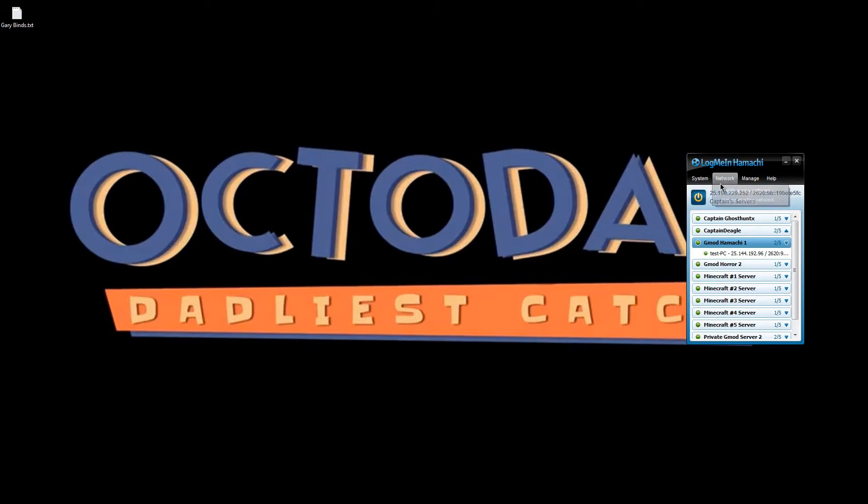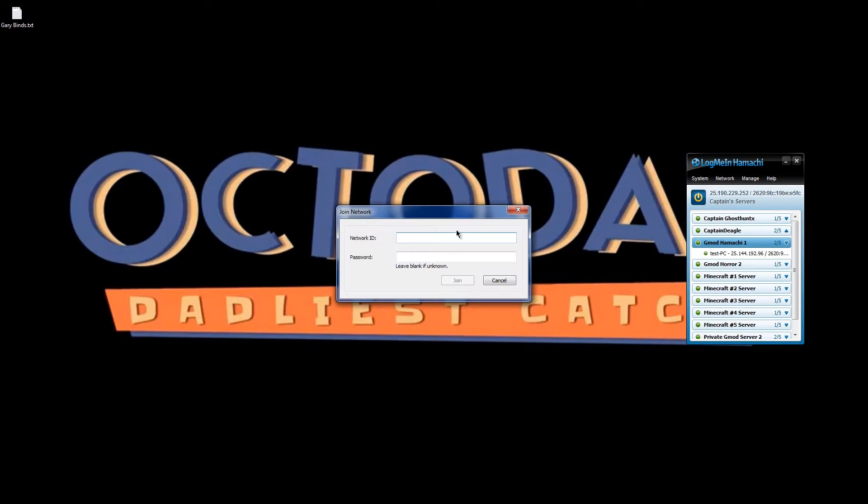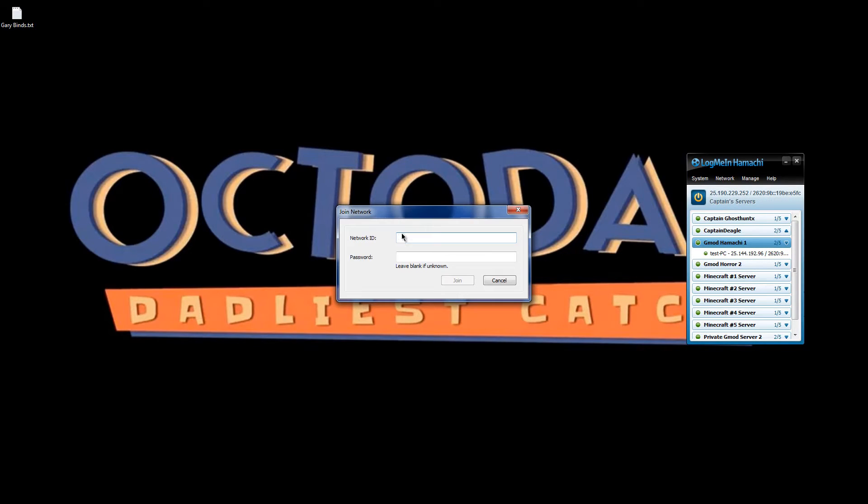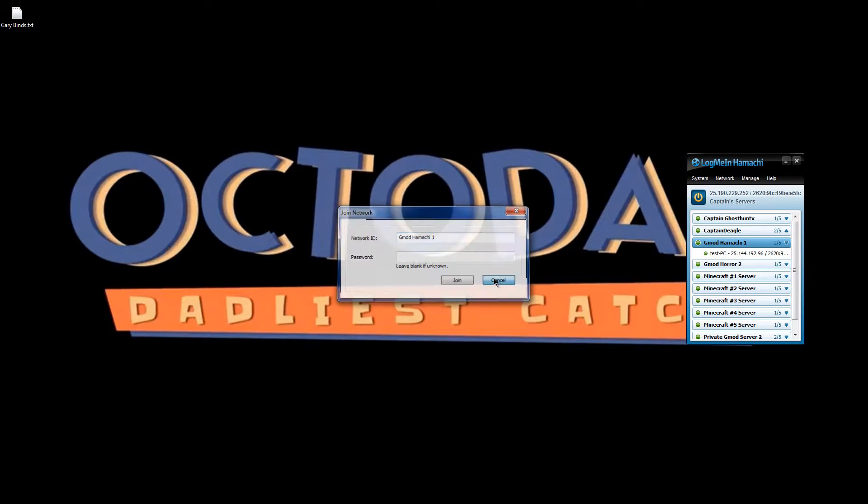If someone is joining your network, they want to hit 'Join existing network', enter the network ID and password you used to create it. For example, my network ID was 'gmod hamachi one' and the password was 'password'.